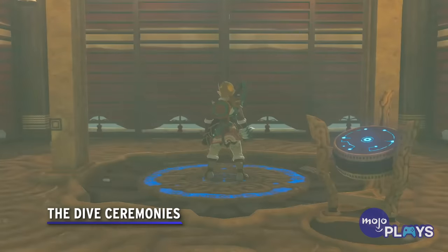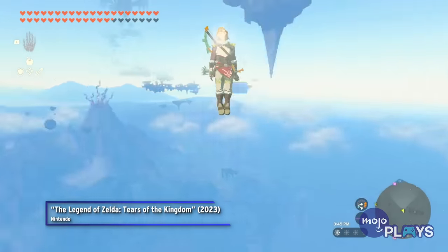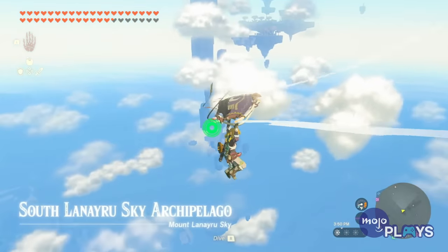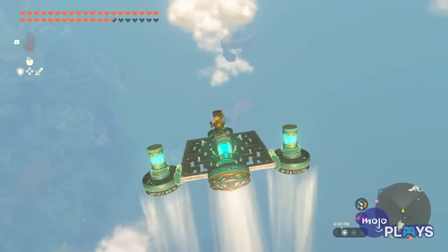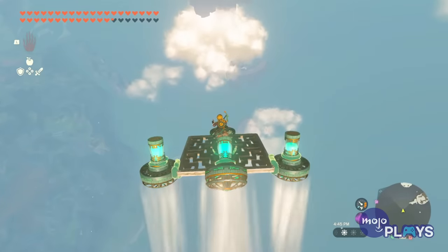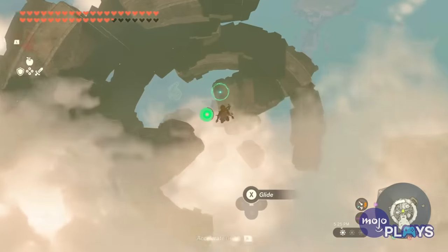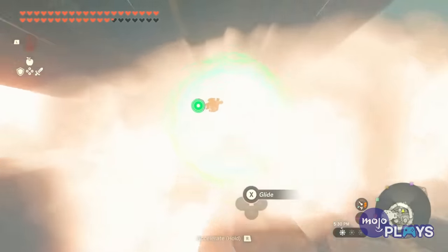The Dive Ceremonies. Some armor sets can be a bit of a pain to unlock, but the Glide Armor is not one of them. Within the Sky Islands, Link can find three tests that task him with diving through groups of Light Rings from an incredible height. One is at the Courage Island of Central Hyrule's Sky, one at Bravery Island of the North Hyrule Sky Archipelago, and one at Valor Island of the South Lanayru Sky Archipelago. The diving mechanics of Tears are always a blast, so these ceremonies are a joy to conquer. The Glide Armor you earn makes maneuvering while diving smoother.